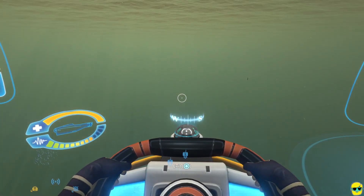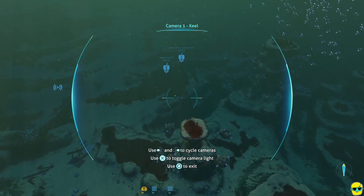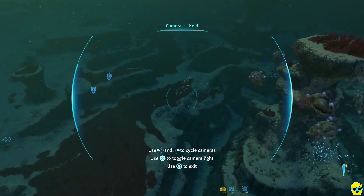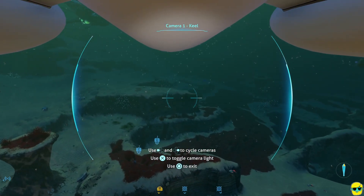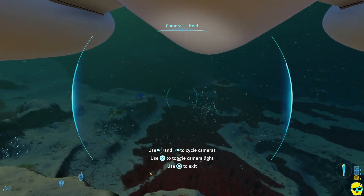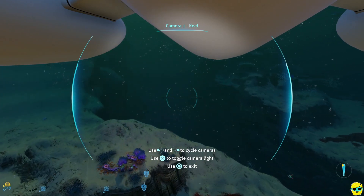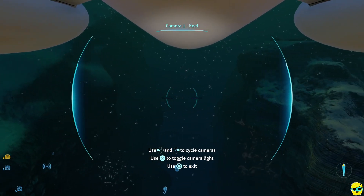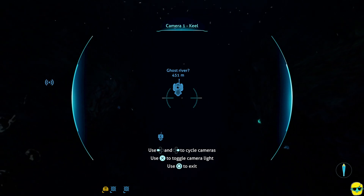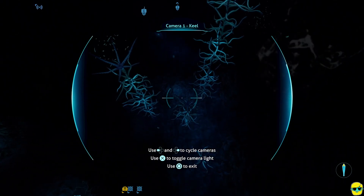I'm going to start lowering and swing over here, change my camera and use the keel to look. Just noting the passage of the biomes — here is red grass. Let's keep going through it. This is pretty good right here, so I'm going to go down and lower us. Hopefully we don't explode by hitting the walls, but we really won't.